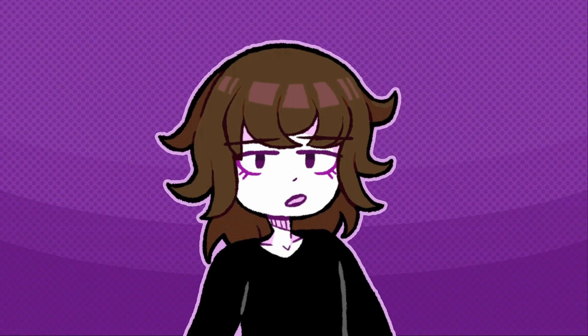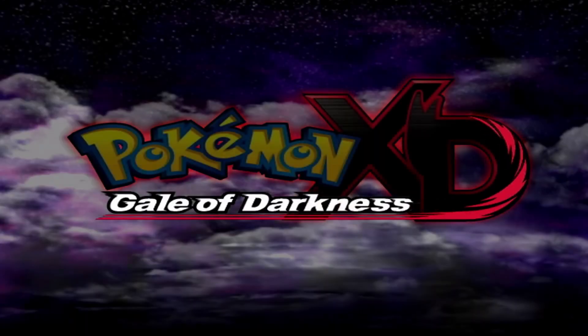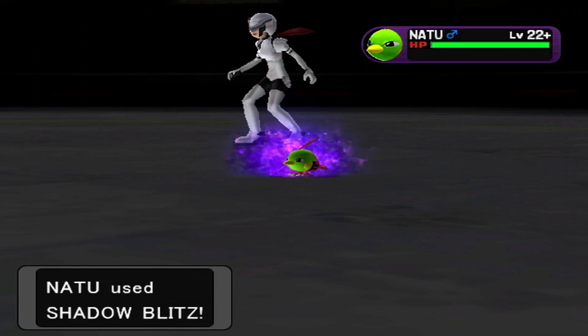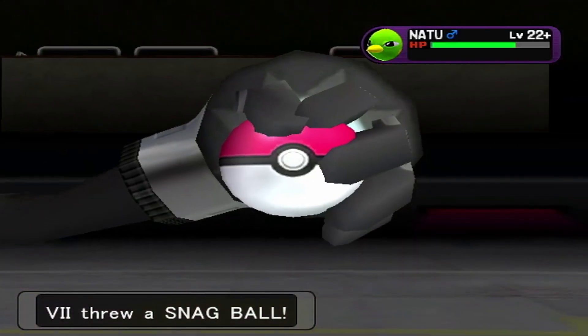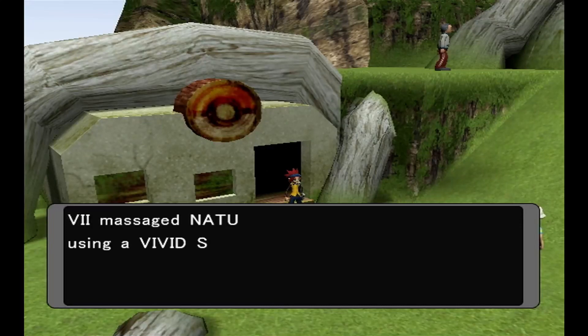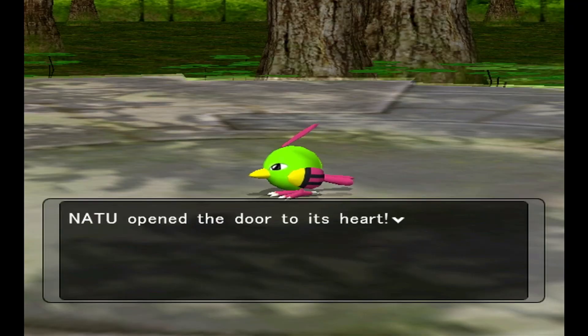Shadow Pokémon are an old concept newly introduced in Pokémon Colosseum and its sequel Pokémon XD. The idea is that the doors to a Pokémon's heart are shut artificially, resulting in them taking on new super effective Shadow-type moves. These Pokémon can be snagged from Cipher trainers and placed into your party. Through training, battling, and care, they can be taken to a special location that purifies them back to their original self.